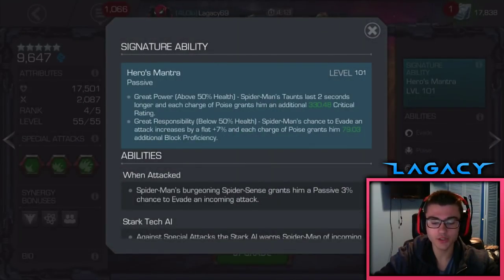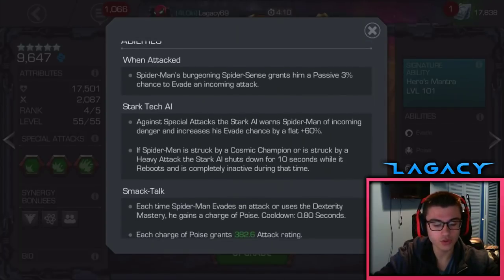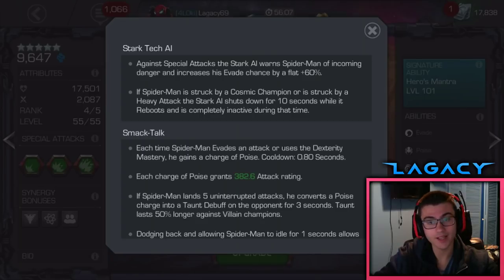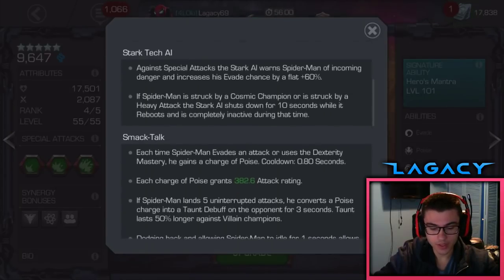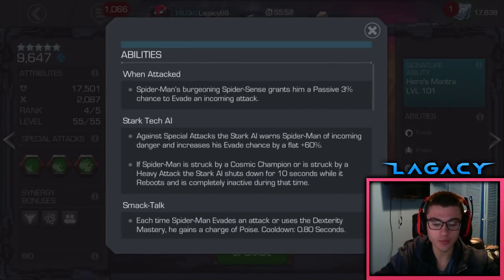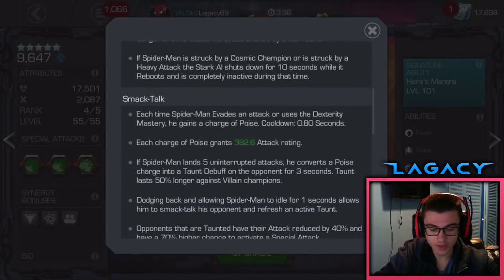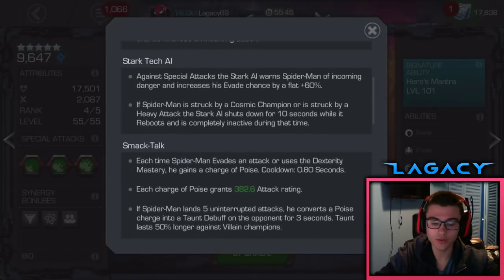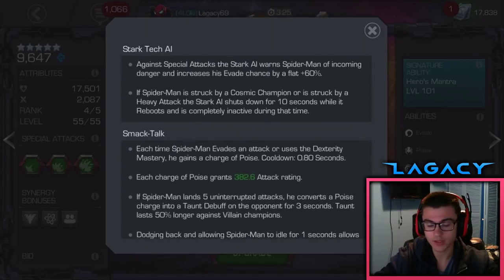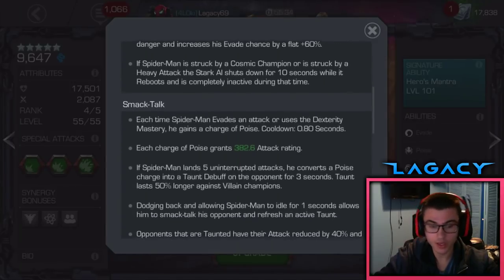Let's get into his actual abilities. Spider-Man has a base 3% chance to evade all attacks — the exact same as Black Widow. That gets added to his special evade chance. With Stark Tech AI active, Spider-Man has a flat 60% chance to evade any special attack, so it's a base 63% chance. If Spider-Man is struck by a Cosmic Champion or struck by a Heavy Attack, the AI gets shut down for 10 seconds, but it just reboots. Don't get hit by a Heavy Attack or a Cosmic Champion.